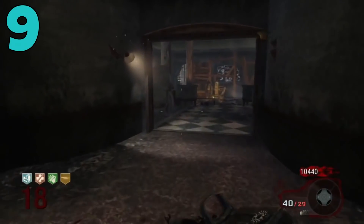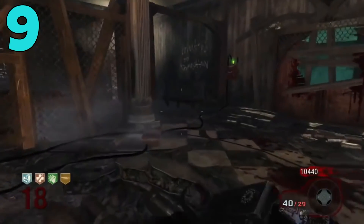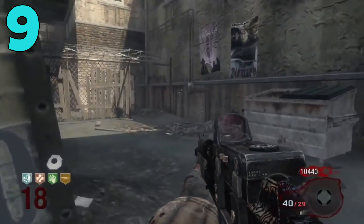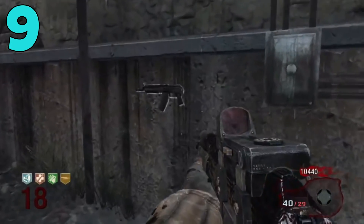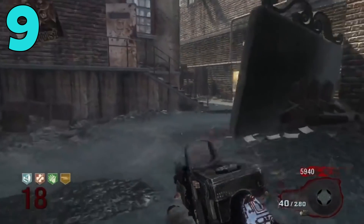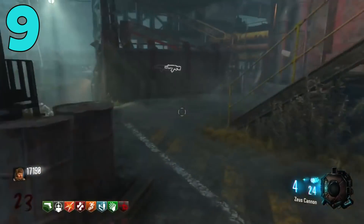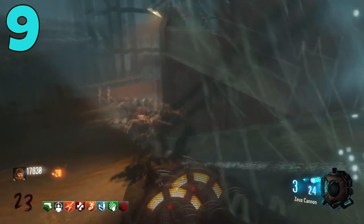Coming in at number 9 — this one is something I don't expect a lot of people to really know, even if you played Zombies back then. If you look at the maps in BO1, the order they were released was Kino and 5 as the on-disc maps, then Ascension. What do those three maps have in common? They all have buyable traps.